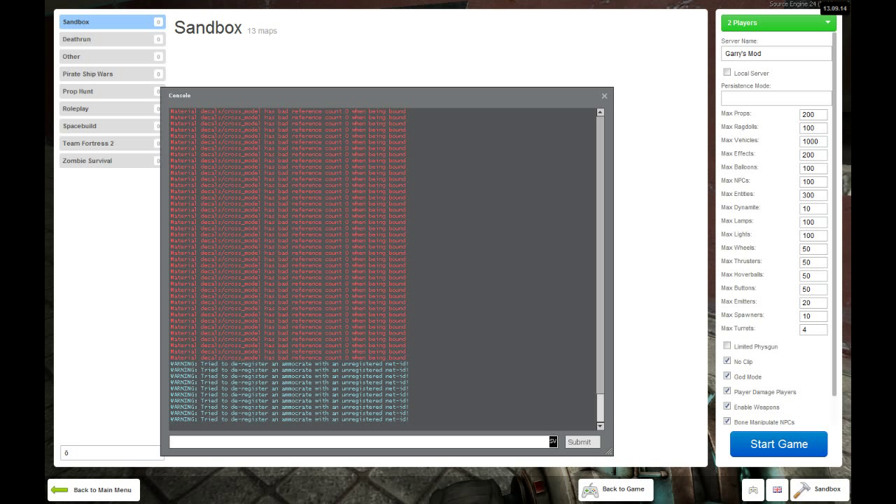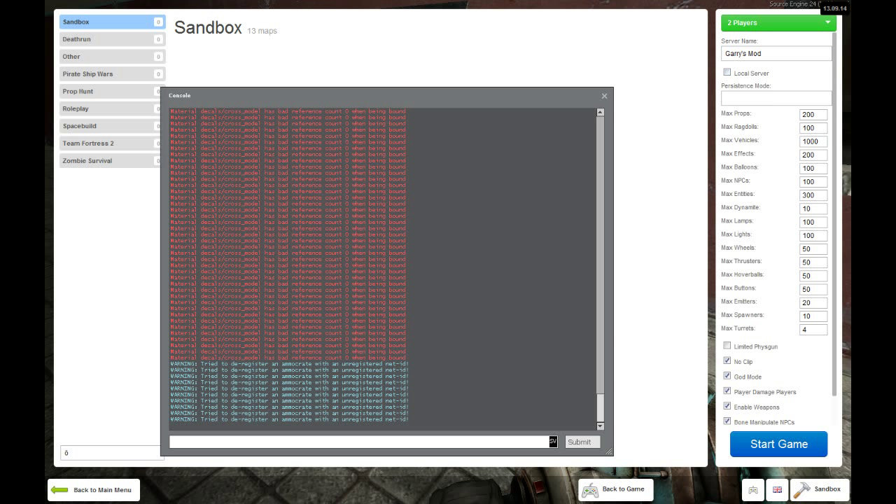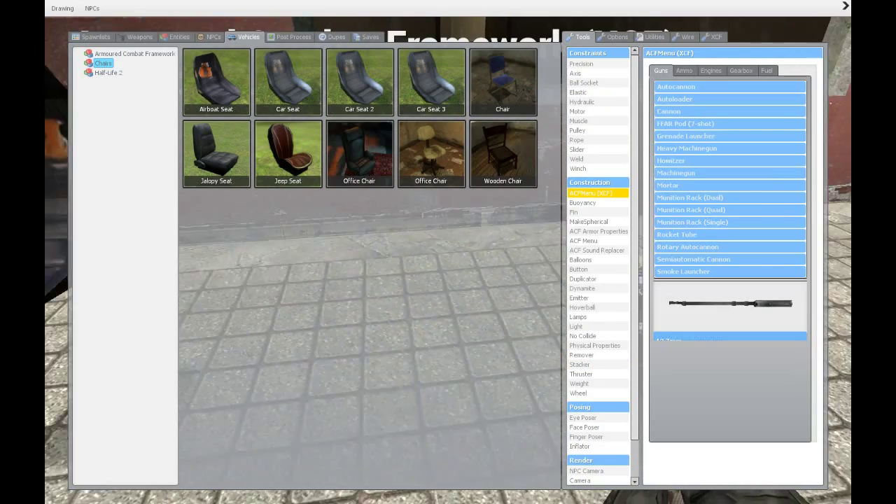You can play on ACF servers, just not with the XCF stuff added. While playing XCF you can't choose single player — you have to choose two player, local or not. You can change the number of entities, lamps, and lights here, or you should be able to. I couldn't, so I had to change it in the console, but that's not too hard.